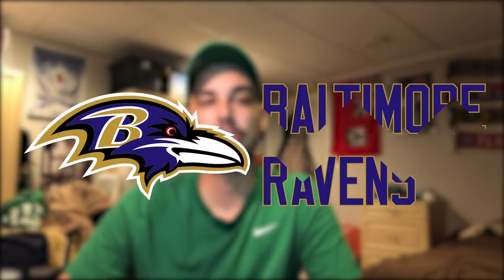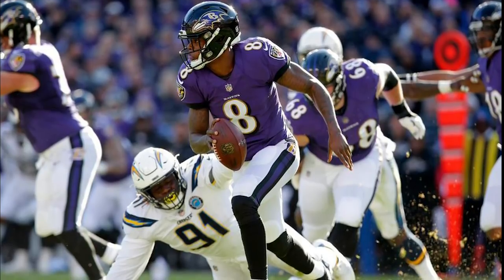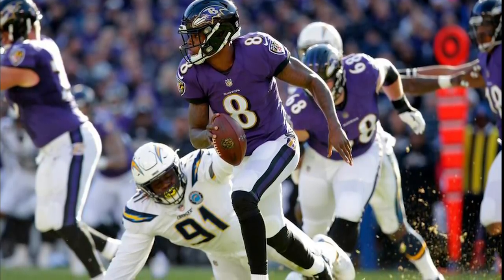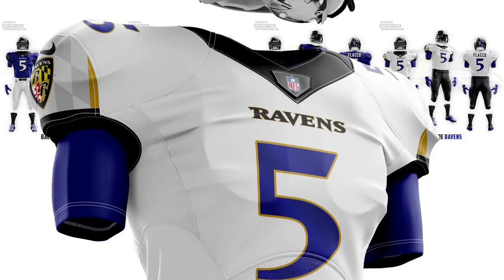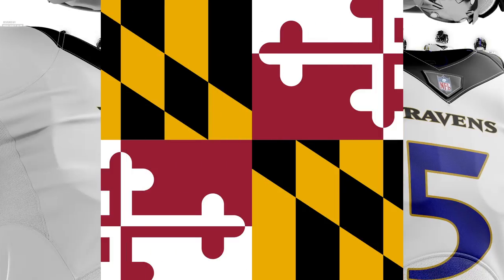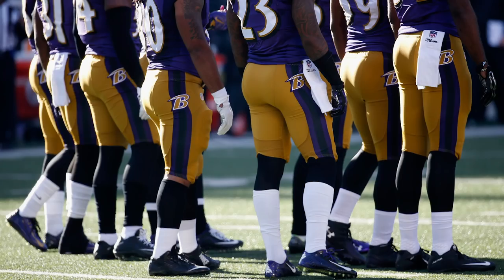The Ravens have really solid uniforms but they've never changed in their whole history. They have a pretty cool color scheme and I wish they incorporated gold a little more, which is why in my design I featured some gold on the sleeves. I also put the Maryland flag on the shoulders — if you've ever met anyone from Maryland they'd love that. For the alternate I went all purple with a purple helmet, which is a way better replacement for those awful gold pants they have. Also I designed this one back in February, hence Flacco on the jersey.